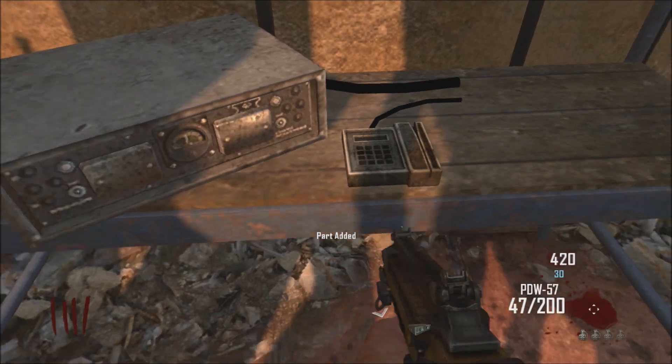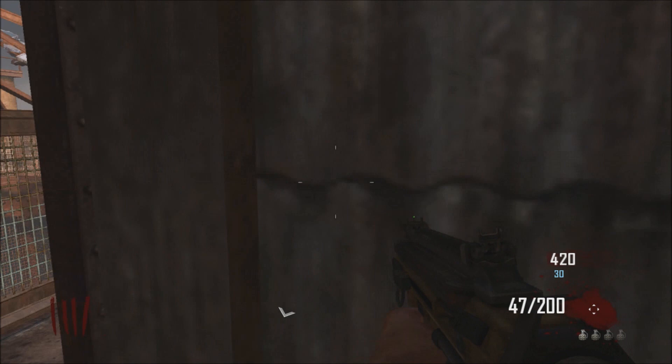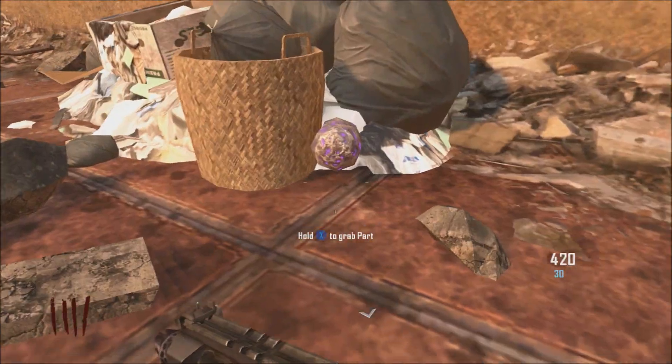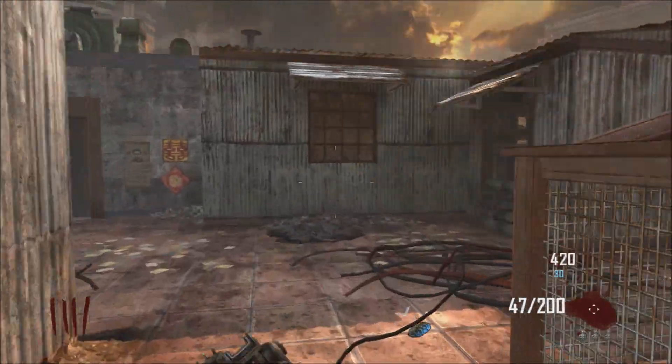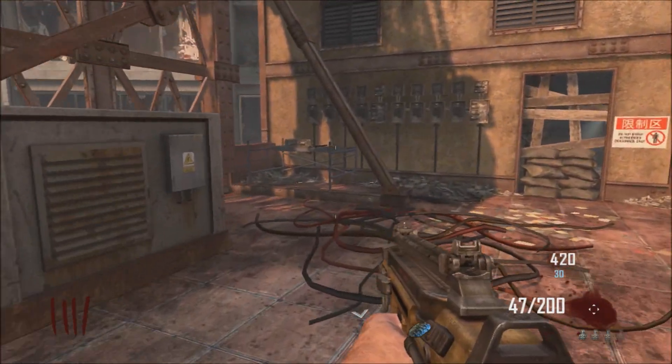Piece number three is the meteor. The way it works is there are three pieces on this side by the two elevator shafts in the corner. And then the last piece, which is the fourth piece, spawns on the corner elevator shaft by the box location — and that was kind of a pain.